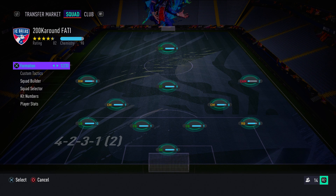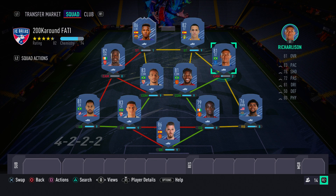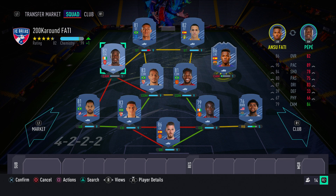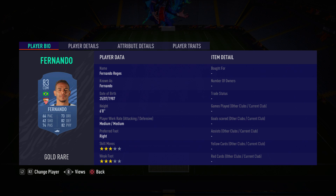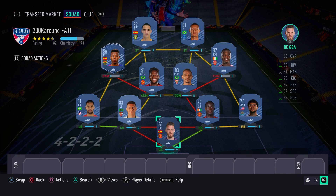Another formation you can use in game is the 4-3-2-2, which I'm currently using and really enjoy — it just seems to work well this FIFA. Switching to this formation in game: Rodrigo as left striker, Charleston as right striker, Pepe as right CAM, Fred and Fernando as the two DMs — make sure Fred is the left DM as he's left-footed. Ansu Fati goes in left CAM and the defensive lineup stays the same.